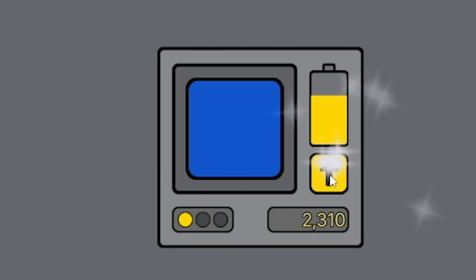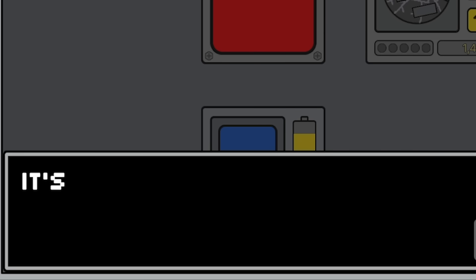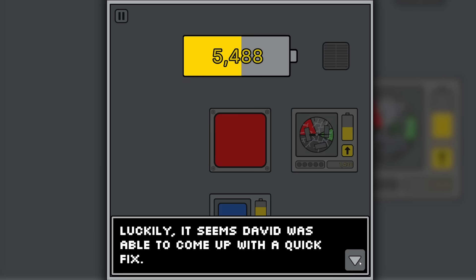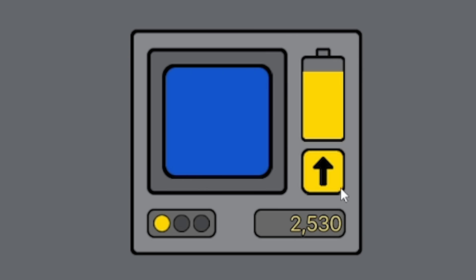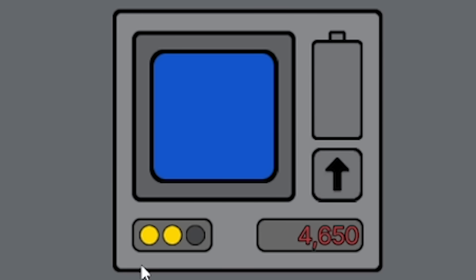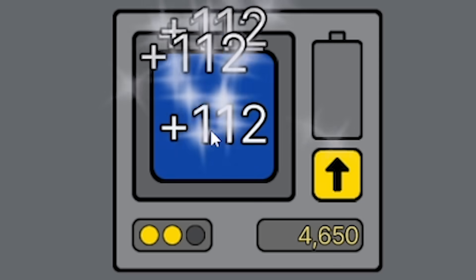Suddenly we can buy three more upgrades - 64 per click. I've got a notification about the equipment I broke - luckily David was able to come up with a quick fix. David is an engineer, by the way. So he's fixed it! This is getting some stonks now. More upgrades - this is nearly at the next level. Every click gets us 112. Not bad at all.